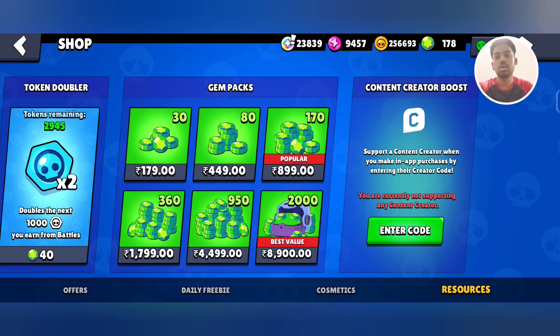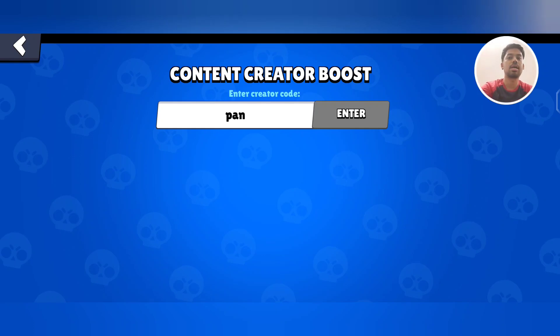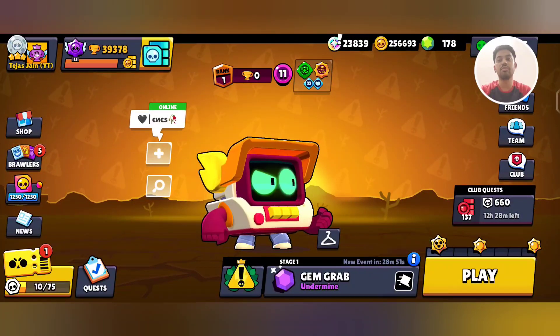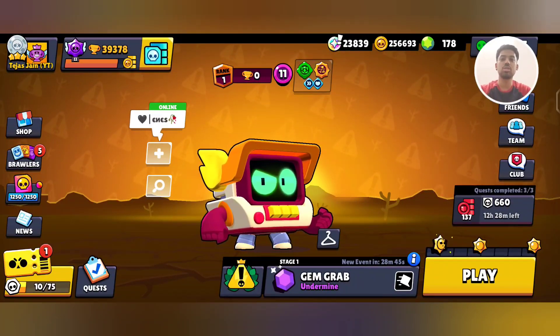If you don't know which creator code to use, go to the shop, go to resources and code. My favorite player is Pandakas — if you guys know Pandakas, use this code and help any creator you want to support. Whether you're purchasing the Brawl Pass or anything from the shop, always use a creator code. I suggest you use code Pan.